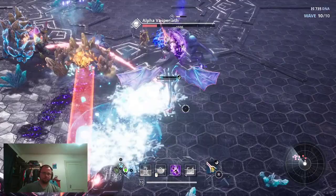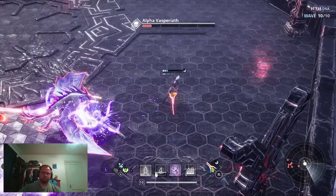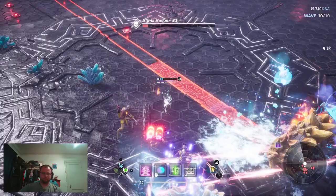Each mission starts your character at level 1, and as you progress toward the boss fighting minions, you level up and unlock perks that you preset beforehand.